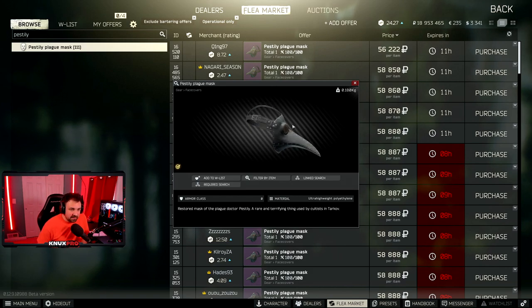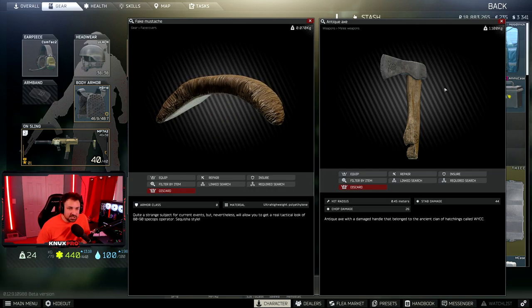Next is the Pistilli Plague Mask. This is most easily found on cultists, so if you're a cultist killer you should find this no problem. Killing cultists can be difficult for some people, so this might not be an option for everyone. I have been finding these in duffel bags and loot stashes — I found at least three this wipe, and they are a lot more common than they used to be. You can also find them on scavs at night on Interchange and on Factory, so make sure you check the body.